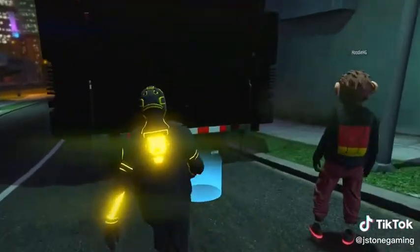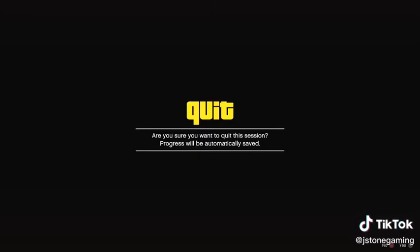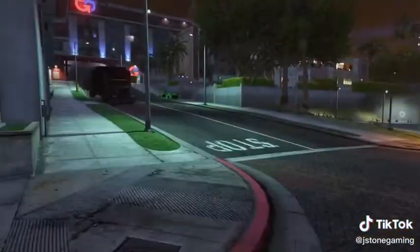With your friend standing there, walk up to the back of the MOC and select the option to enter alone. You'll be stuck on a black screen. Hold down D-pad and push the right stick forward and then decline the alert.